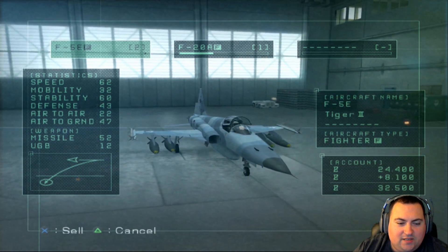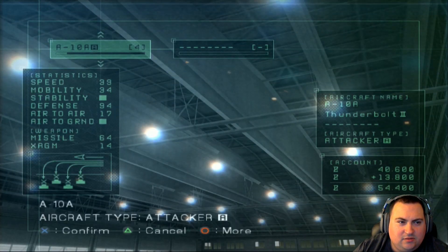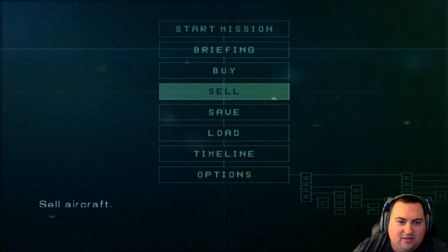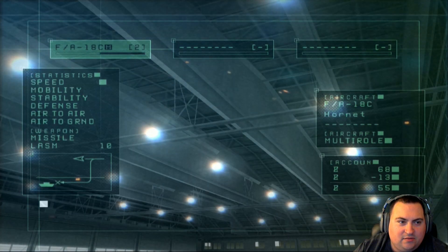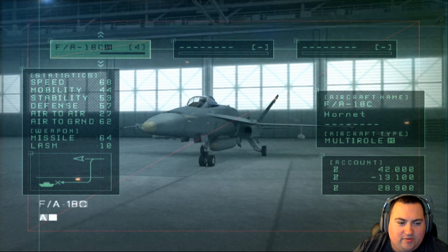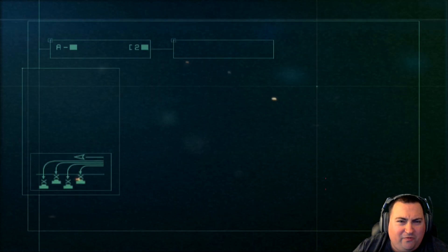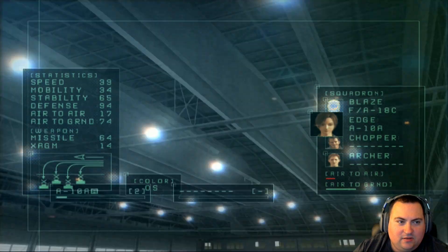I'm going to sell both of these — there's just no reason to keep those anymore. Let's sell some A-10s — we'll sell two A-10s, because if we need to rebuy them, we're not losing any money on that deal, so we could just rebuy them. Let's buy two of these F-18s. Even though we're probably not going to use the special weapons at all, with all four of us flying F-18s, that should help boost that progress meter, hopefully all the way to conclusion at the end of this mission. So we're just going to go all four of us in F-18s.